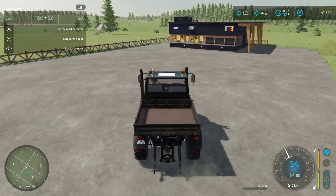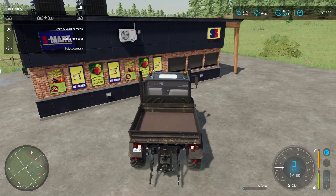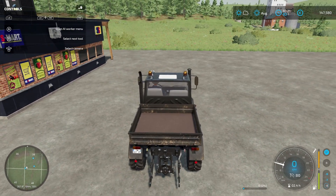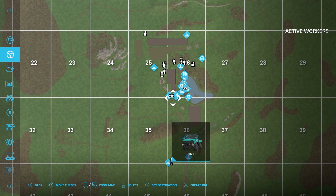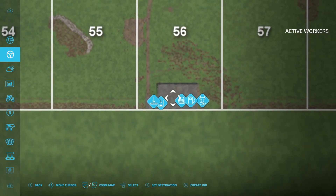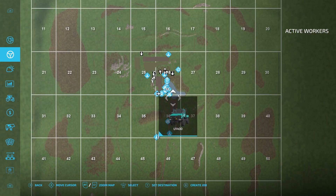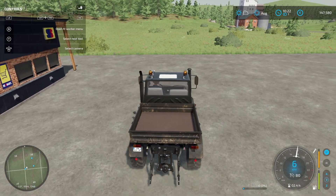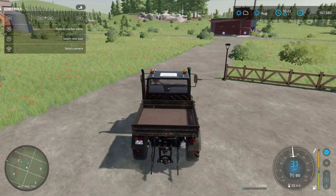Here we have basically a farm shop again. I recommend getting this as fast as possible because you sometimes get more money out of it. Looking at the map, the main selling point down where the shop is still gives you more money from everything most of the time, but the farm shop is nice for a bit of roleplay and if you really want more buildings.